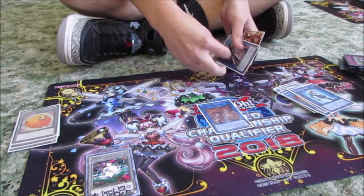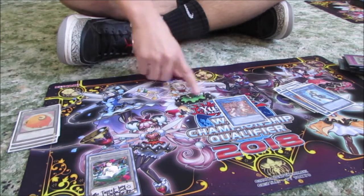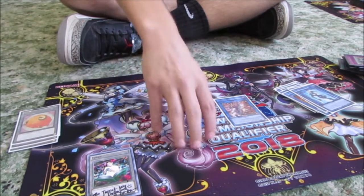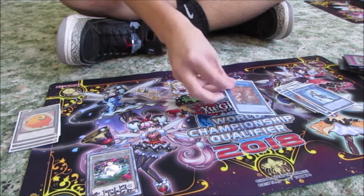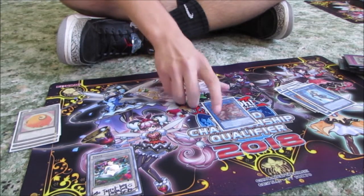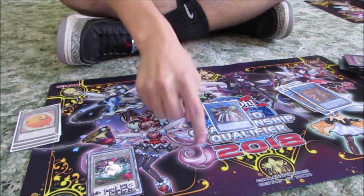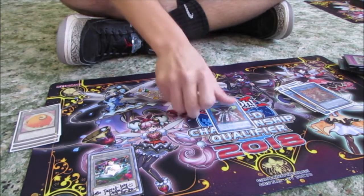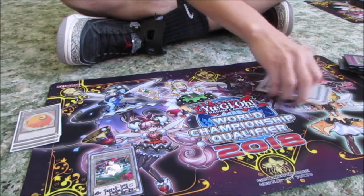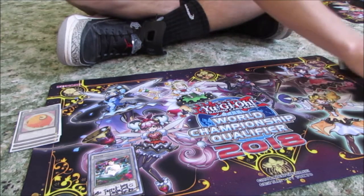Topologic Bomber Dragon — this is amazing in the mirror match. If you don't have anything else to back it up, you just summon this and you don't have to worry about their Scapegoats, because they just can't make any combos. They can't go Link Spider into Phoenix or Cerberus and pop. This is the card that wins you mirror matches. Also Topologic Trisbaena — awesome card. Just make it, then activate Hornet Drones on end phase and just keep blowing them all out. I felt the most confident against mirror.